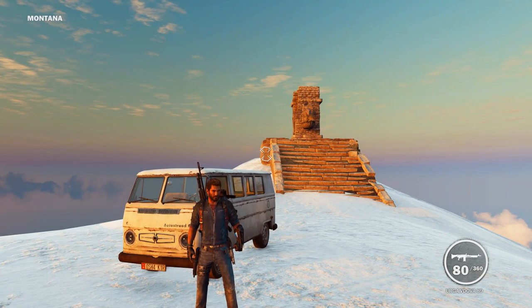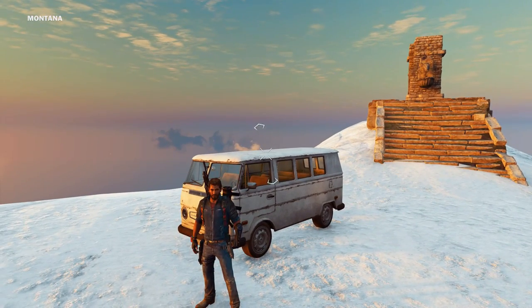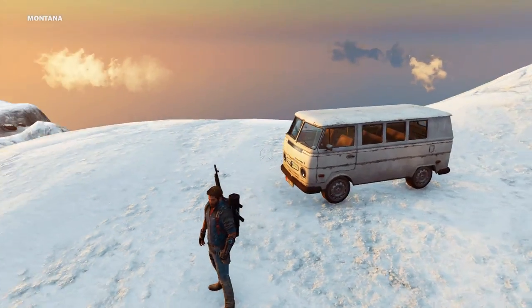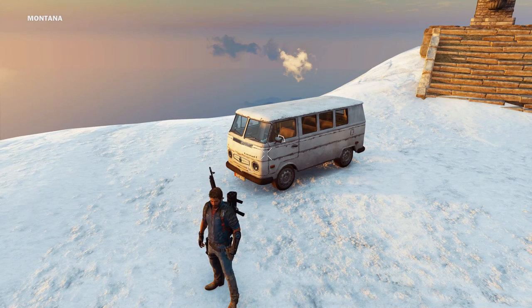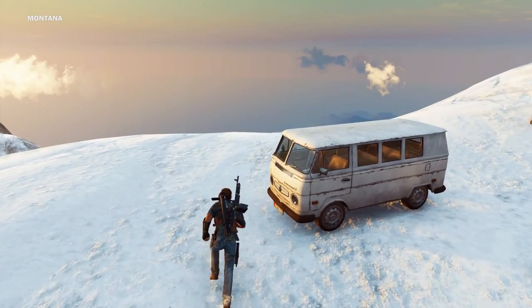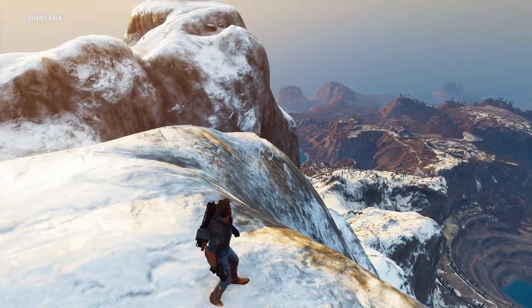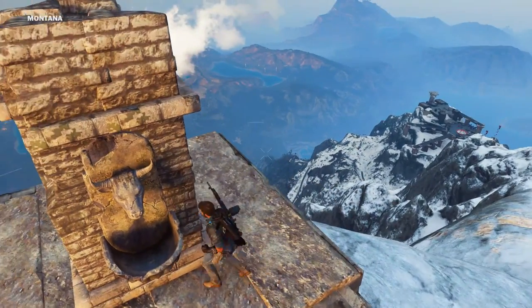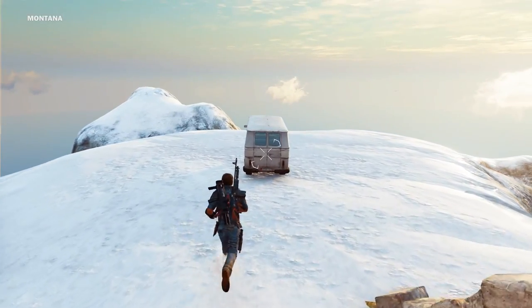Hello and welcome to the show. I am here today on Just Cause 3 with a challenge — to get this old terrible camper van from what I believe is the highest point in the game. Right at the top of a very snowy mountain, we're going to try and get it from up here down to sea level without exploding it. The views from up here are absolutely staggering; it is an incredible world in Just Cause 3.